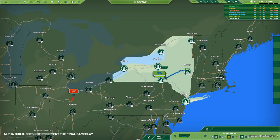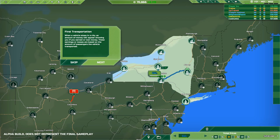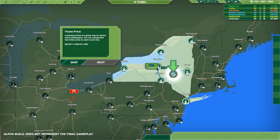So it's full, it's doing alright. When a vehicle stops in a city an amount of money will appear showing you if you earned or lost money. These earnings or losses are based on the amount of passengers the vehicle transported. $1,128.